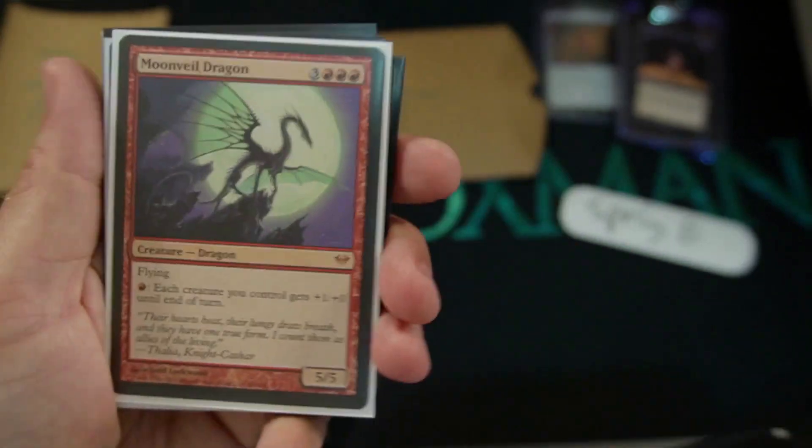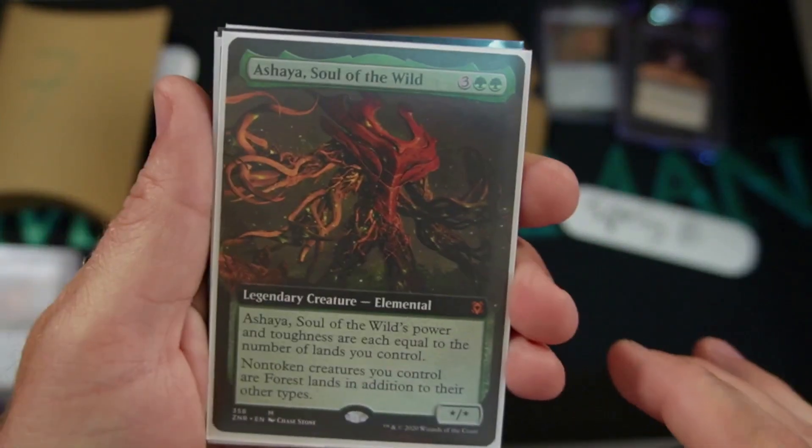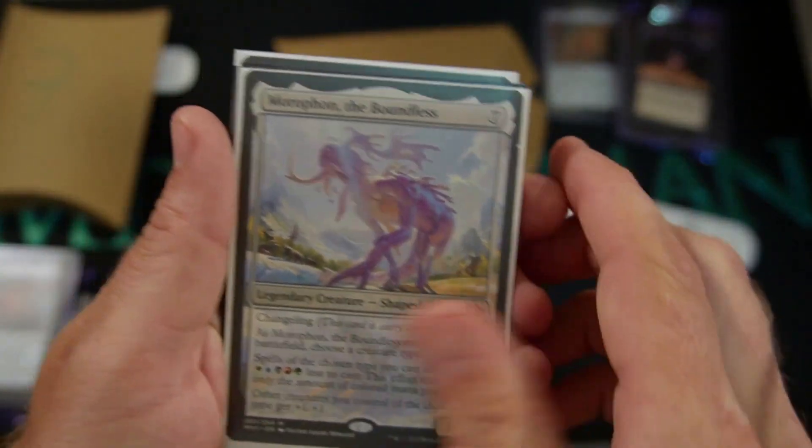Glowch the Dis — whatever, I'm tongue-tied right now. The Moonveil Dragon. The Soul of the Wild. Followed by Morpheon the Boundless. And then we're back to the Void Mirror. But you know what? That's what we're talking about.